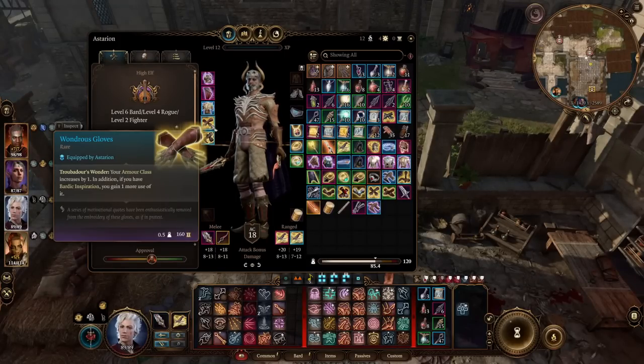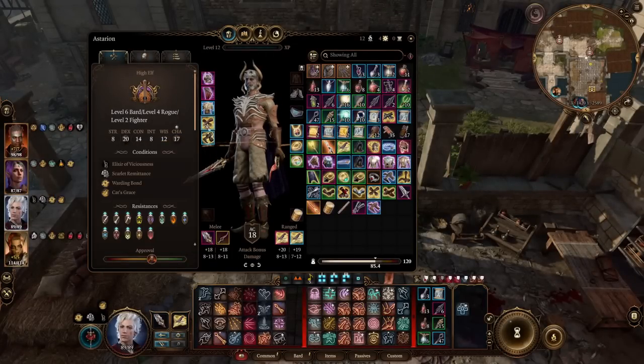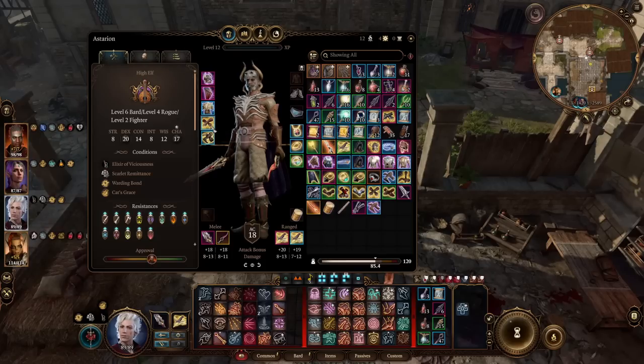For boots I use the Boots of Brilliance. In a long fight you'll burn through all your Bardic Inspirations fast — usually by turn three. These boots let you restore Bardic Inspiration during combat, which is crucial for sustaining your Slashing Flourish output. Between the Wondrous Gloves and Boots of Brilliance — neither gives raw damage directly, but they feed your Bardic Inspirations which are the source of all your damage. Highly recommended. Alternatives include Nere's Boots for Misty Step or Dimension Door boots for extra mobility.